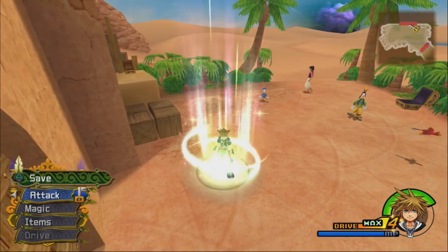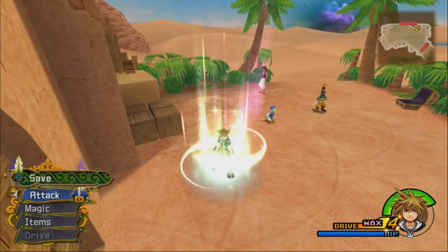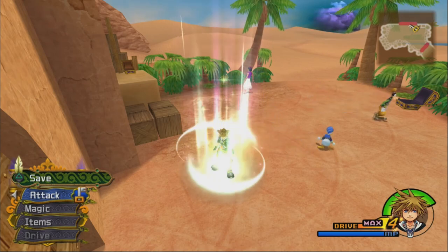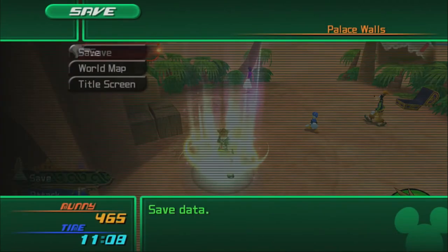Thanks so much for watching, everybody. Next time we're going to the Cave of Wonders. Agrabah is a very short world — so we go to the Cave of Wonders, come back, fight the boss, and we're done. Look forward to that.